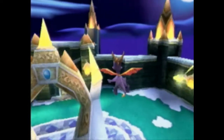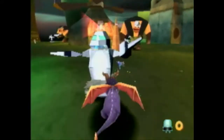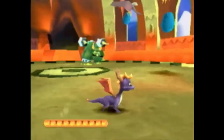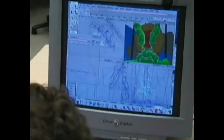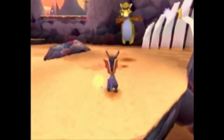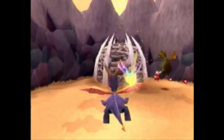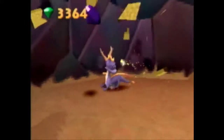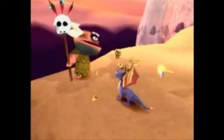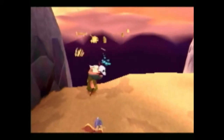It's called Spyro 2: Ripto's Rage, but don't expect your standard sequel to Spyro the Dragon — this is completely different and way more challenging. Here's what the developers at Insomniac Games showed PlayStation Underground in an exclusive tour. We really kind of threw away all the rules and learned that it's okay to be crazy. Spyro 1 was all about collecting objects; Spyro 2 is all about completion.